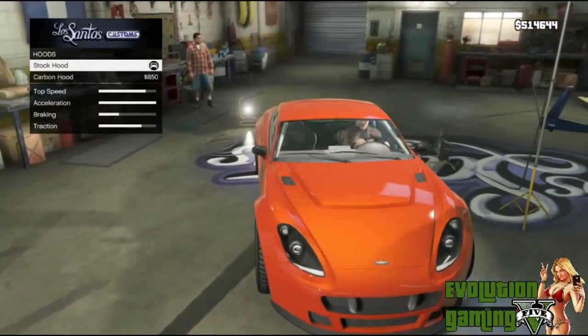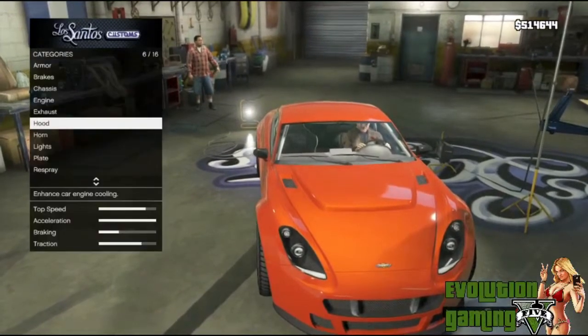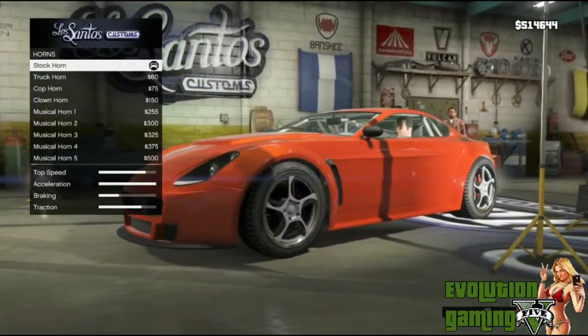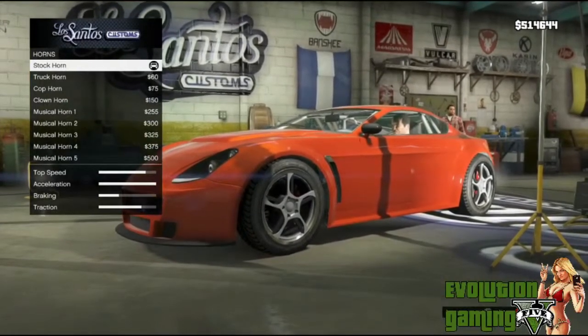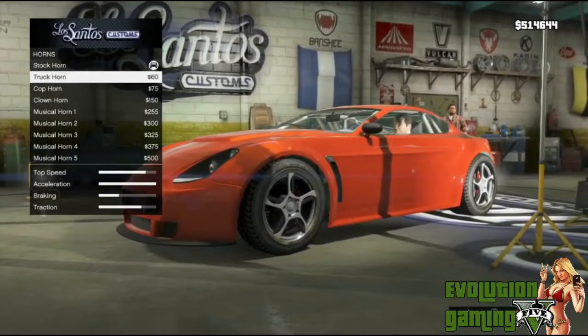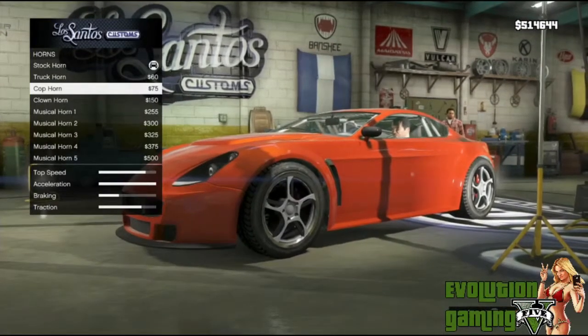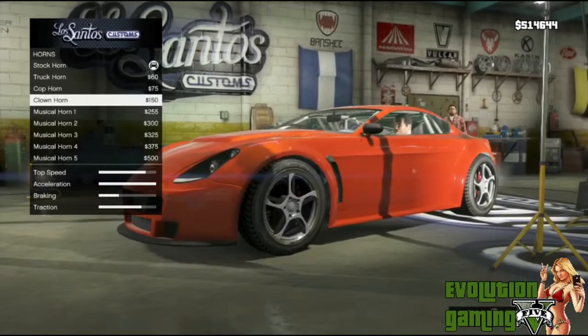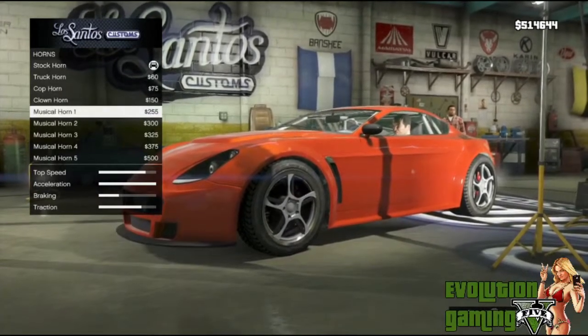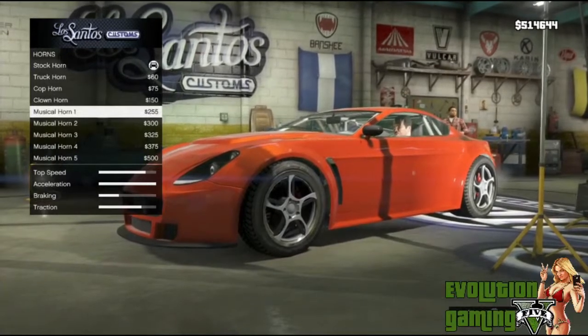I'm going to respray the car a different color — I'll keep it colored but change it up. Now the horn — you can go with all the different horns. I'll go with the blister so you can hear them. There's the truck horn, the cop horn, the clown horn, the musical horn — it's kind of like Dukes of Hazzard.